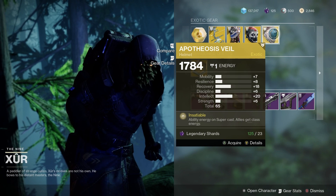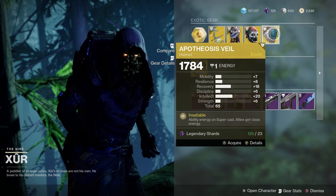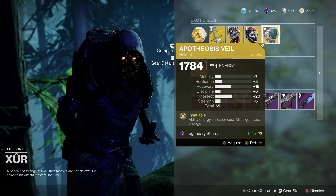Then for the Warlocks we've got the Apotheosis Veil. 65 stat roll overall. Good recovery and good intellect too.